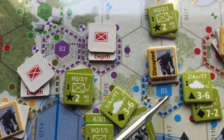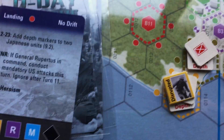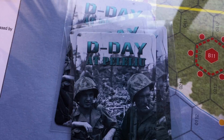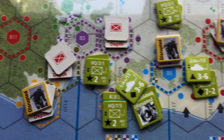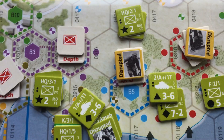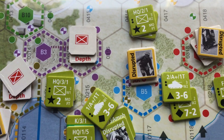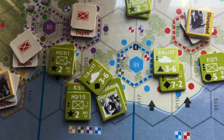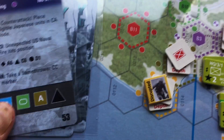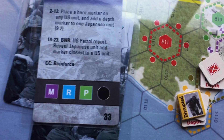We continue to reveal US cards, discarding one and moving to the next. Again we're looking for blue — and we get another blue on the US card. Since the Japanese unit is already disrupted, this allows us to remove the depth marker. So we're down to just the unit and the disruption marker, with no Japanese cards remaining.